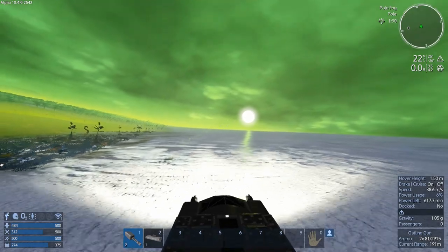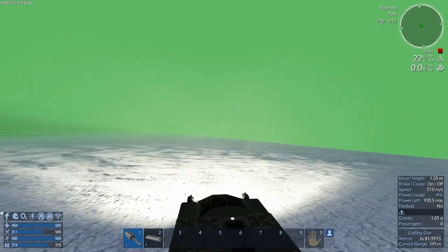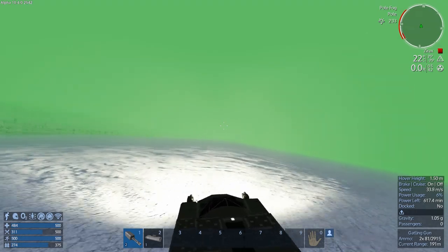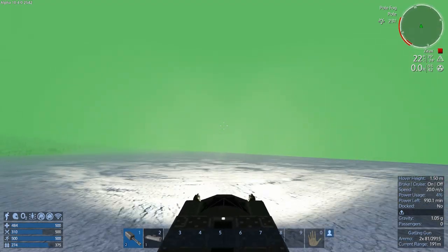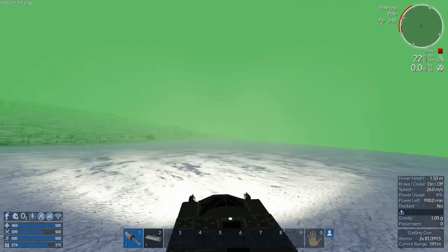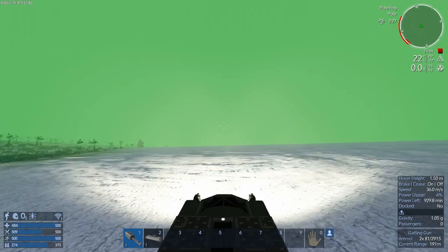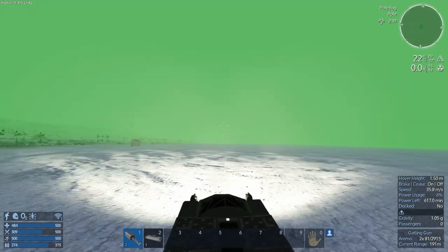We're in Zeric territory — watch out, we don't want stuff spawning on us. We're still in Zeric territory! There are no patrols on the outskirts of the territory, where normally we'd probably see them. Let's just keep going. I'm not going to go deeper into Zeric territory — I'm just trying to skirt it. There we go, we're out of it.